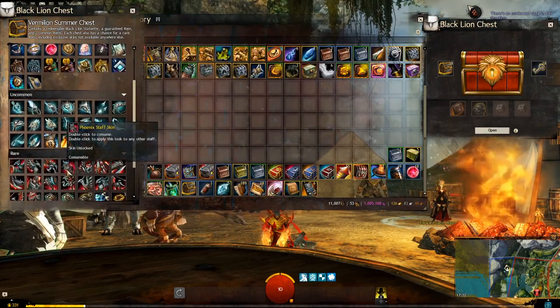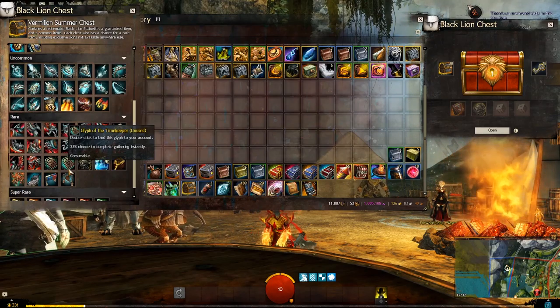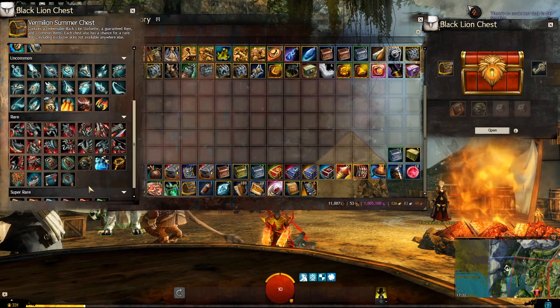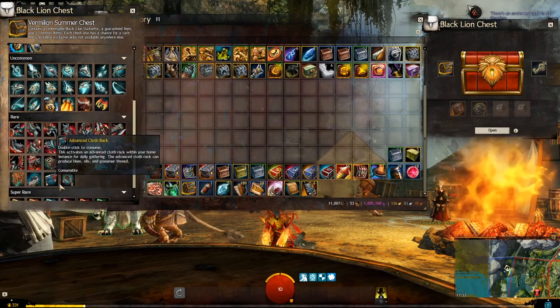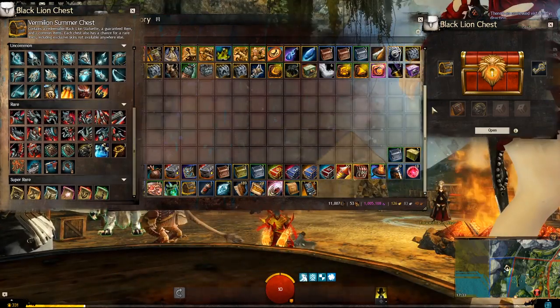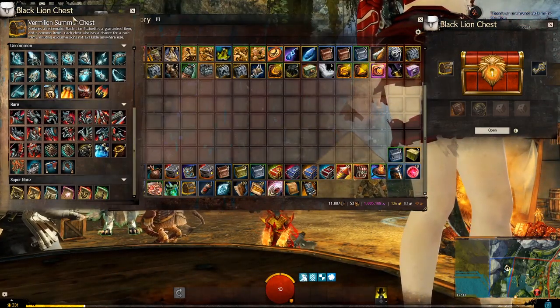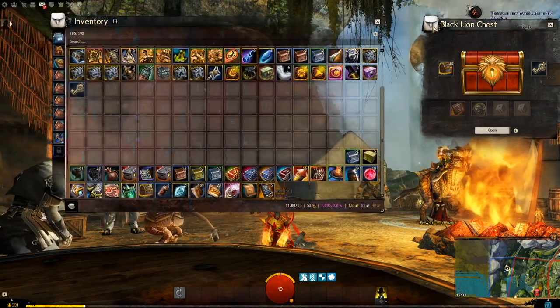We also have the brand new Raptor which we're going to look at at the end after the opening. And we have the new Vermillion Wings Backpack Glider which hopefully we'll be able to get — looks pretty cool. That's probably one I'll pick up with statuettes if I don't get it. With the Spectral Weapons, the Phoenix Weapons, the Glyph of the Timekeeper, and the Reaper. We got hardwood, iron, advanced cloth, advanced leather. Let's dive into it — we have 28 keys to open today. Let's hope we get some good stuff.